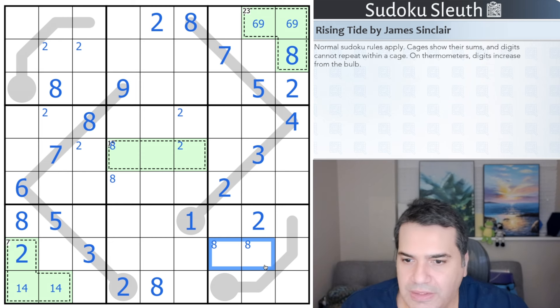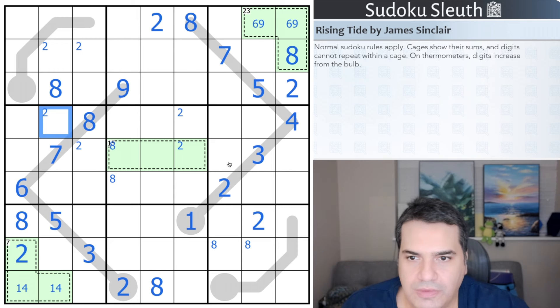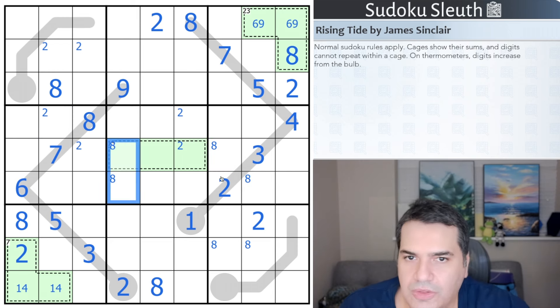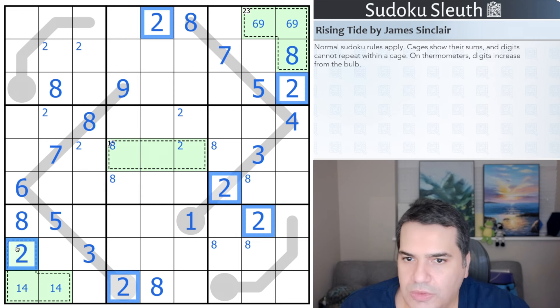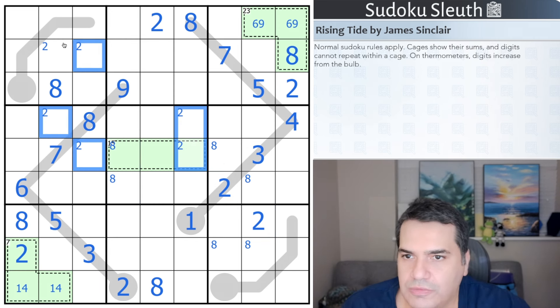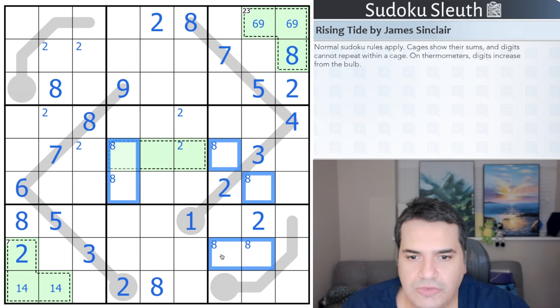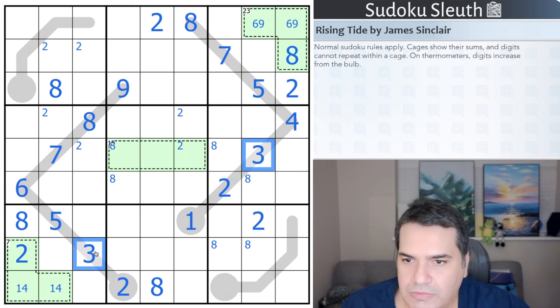Back again after a brief interruption. The twos I've done — these twos I've done — I haven't placed that one yet, which means one of these is eight, and that's done. I think that's all I can do with twos right now. I've got something like a Y-wing or modified X-wing going on with the eights as well. Let's move on from that — can I do anything clever with threes?